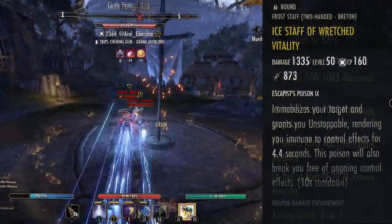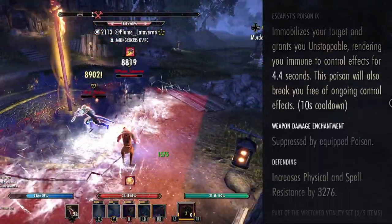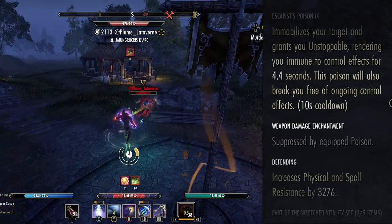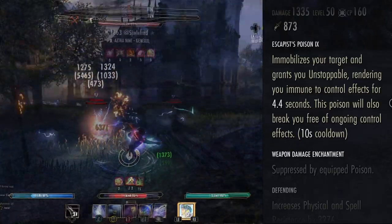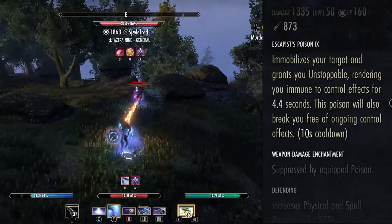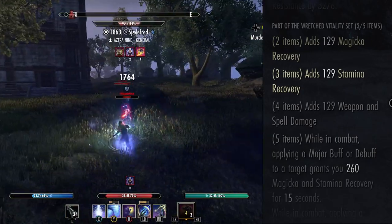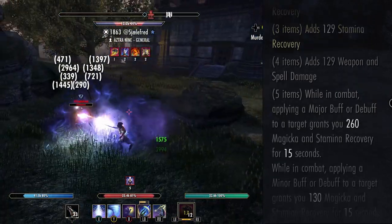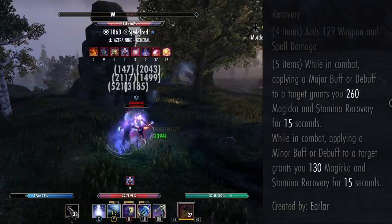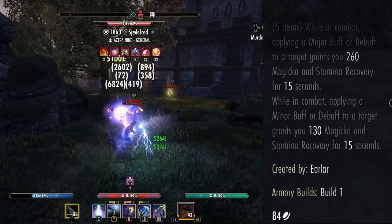On the back bar we are running Ice Staff of Wretched Vitality, Defending. We are running Escapist Poisons — these are very useful in open world due to the Immobilization effect as well as the Unstoppable buff applied to you. One fun thing: if someone is trying to run away on their mount, you can actually root their mount with these poisons. Wretched Vitality gives us recoveries, weapon and spell damage, and while in combat when you apply a Major or Minor debuff or buff, you get a massive amount of stamina and magic recovery, which is absolutely necessary on this build.